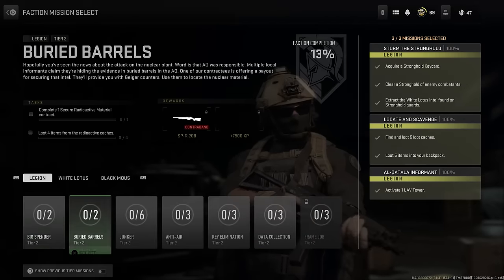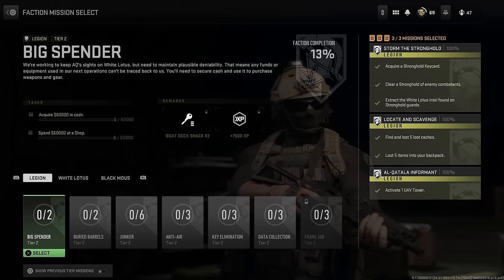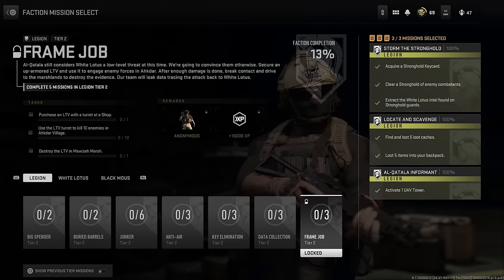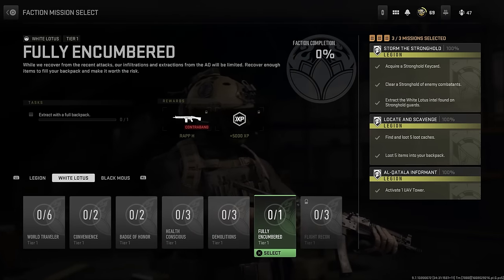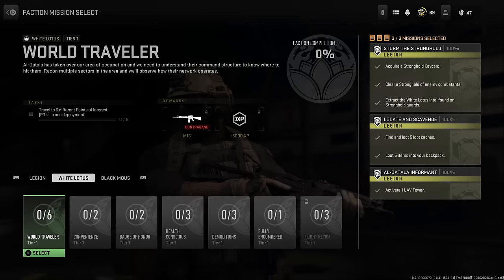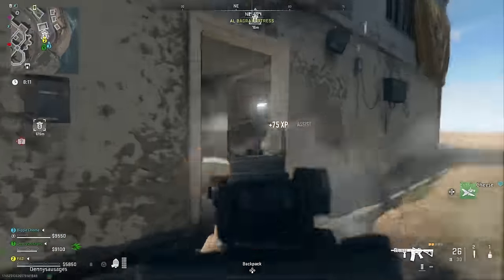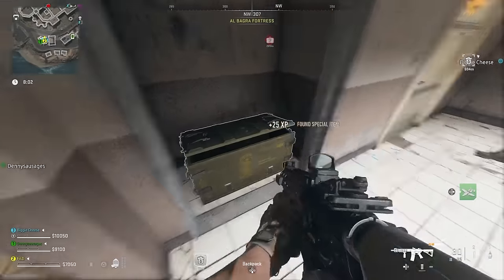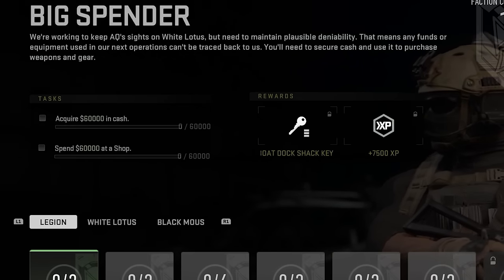Now let's quickly talk about factions — these are essentially your missions. You can select up to 3, and the more that you progress, the more you will be unlocking. They reward you with XP and other cool things, including contraband weapons usable only inside of DMZ. You can also get special loading screens, calling cards, emblems, and even keys for specific locations on the map. For now we have Legion, White Lotus, and Black Mouse — completing the tier 2 story mission for Legion and White Lotus factions will unlock Black Mouse. The challenges aren't really difficult; for example, one Legion challenge requires you to collect $60,000 in cash and spend it at a shop found around the map.